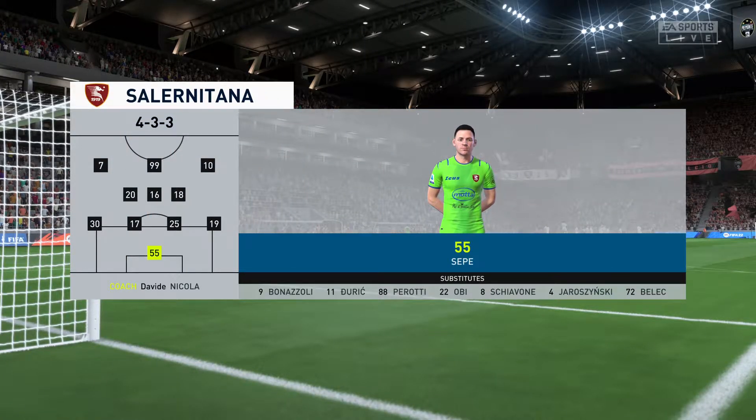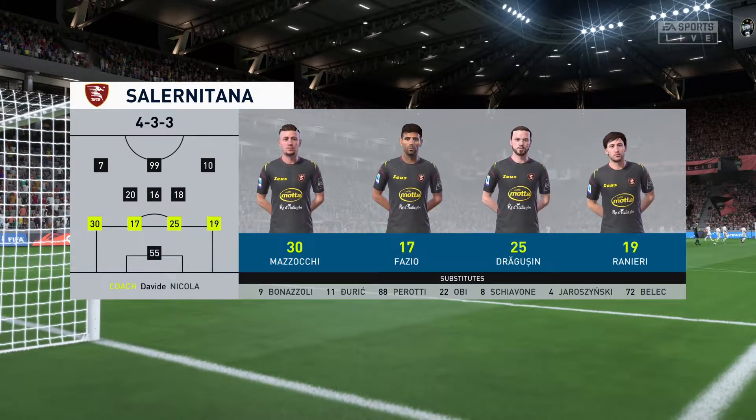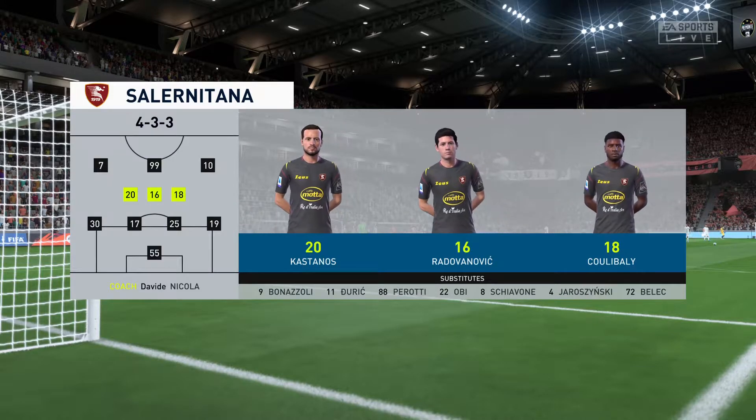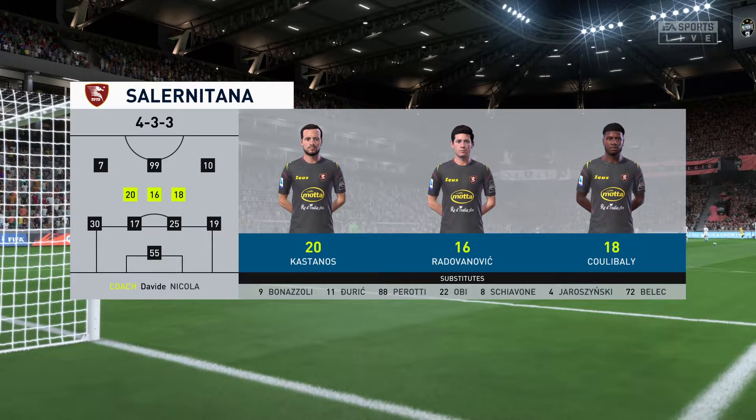Let's have a look at the initial 11 for the visitors. It's the same formation but they use it to press the ball high up the field. And rarely do the wide players drop deep to defend. Watch out for the midfield three who continually rotate their positions.